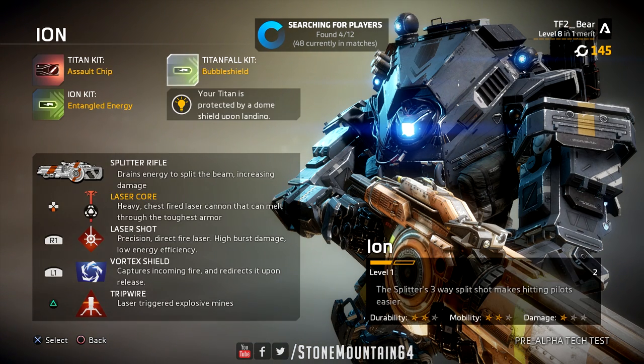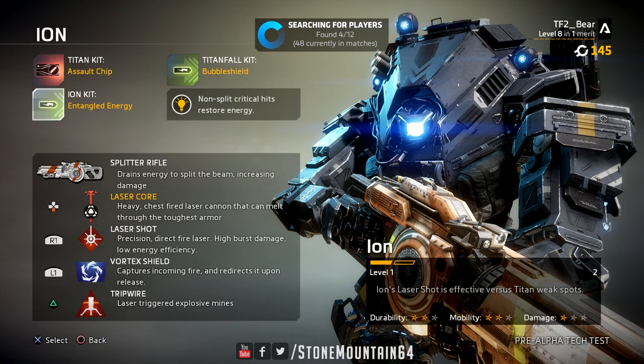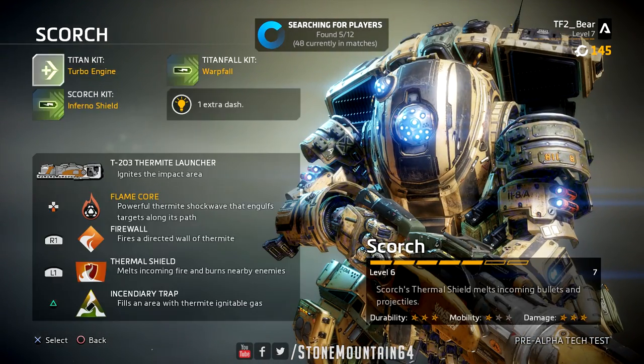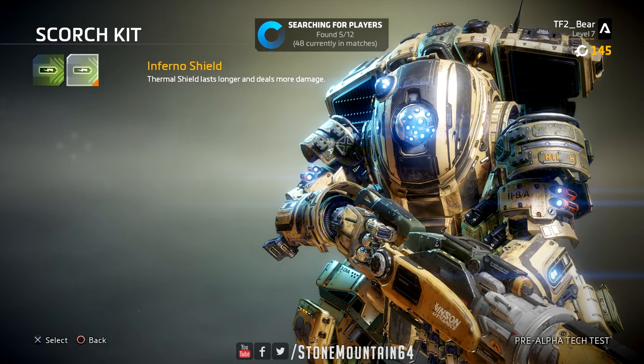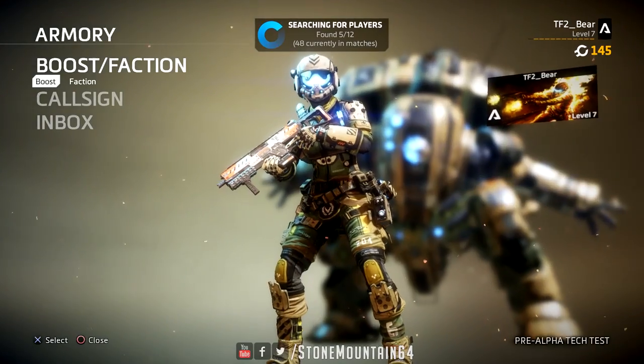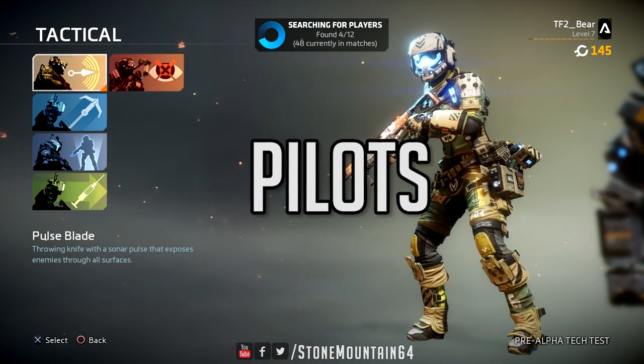You can further customize your titan loadout with options shared between the two titans, like trading an extra dash for more primary damage, or giving your titan a bubble shield on drop versus warp falling instantly. The final customization slot seemed more titan-specific, amplifying a particular ability.